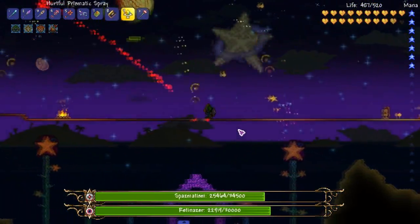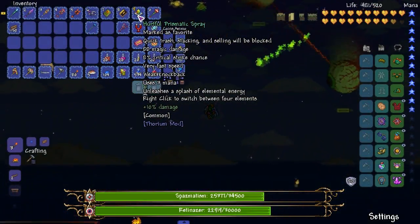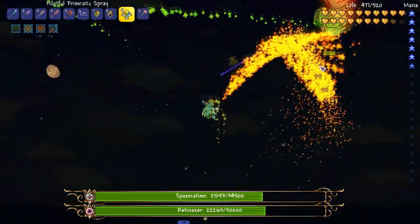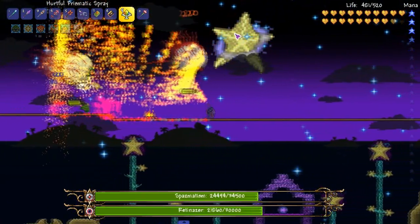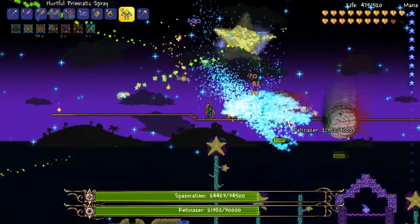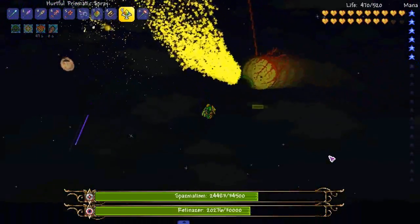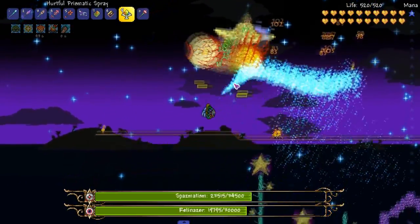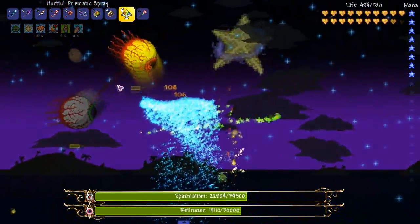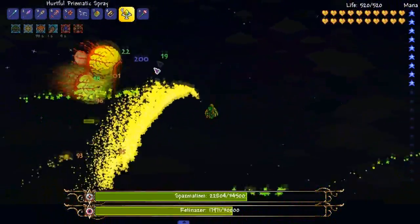And then we got the cool one — prismatic spray. So four elements and you can switch between all of them by right clicking. We got fire, switch the element, water bolt, fire. Pretty nice, right? Switch the element — I think this is I-Core. I don't know what comes after this. There's the cursed flame one. And then we got cursed flame.